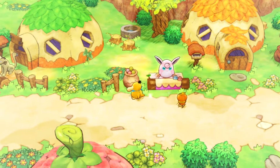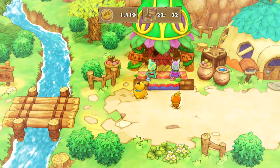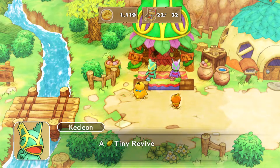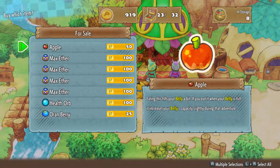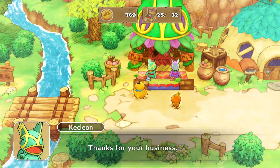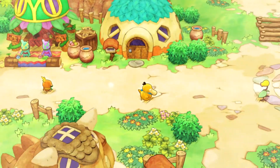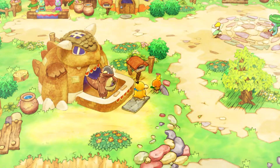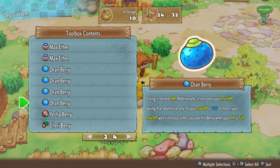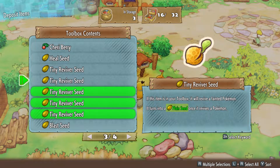We have like four missions due in Oddity Cave. Before we go, let me do a bit of inventory management. What do we got here - max ethers, health orbs, reviver seeds - I always grab these, I don't care if I have 50 of them in storage. An apple, a maxim elixir or two wouldn't be bad. I keep forgetting to use multi-select since I'm used to the original game not having it. Keep the apples, two max ethers, two orange berries, no cherry berry, reviver seeds, put away the heal seed.